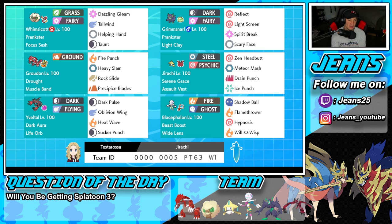Middle left is going to be Groudon. Groudon has Drought to control the weather, and it's got the Muscle Band as its item — you don't really get to see a Muscle Band Groudon, so this one should be fun to use. It's got Fire Punch, Heavy Slam, Rock Slide, and Precipice Blades for its heavy hitting move.